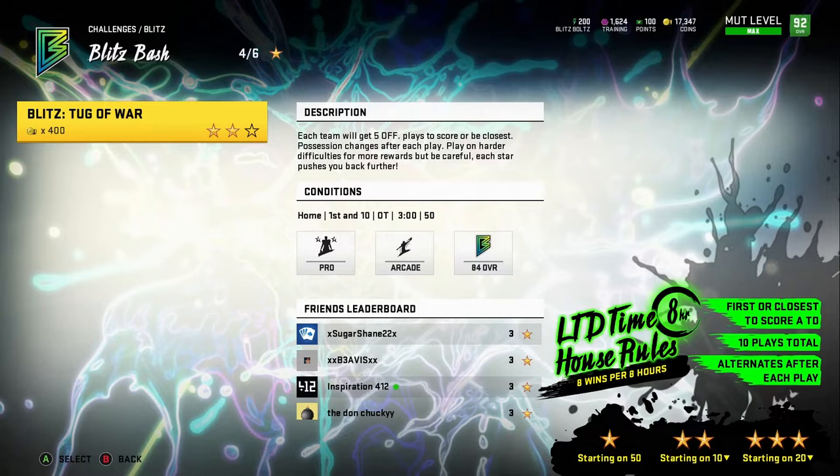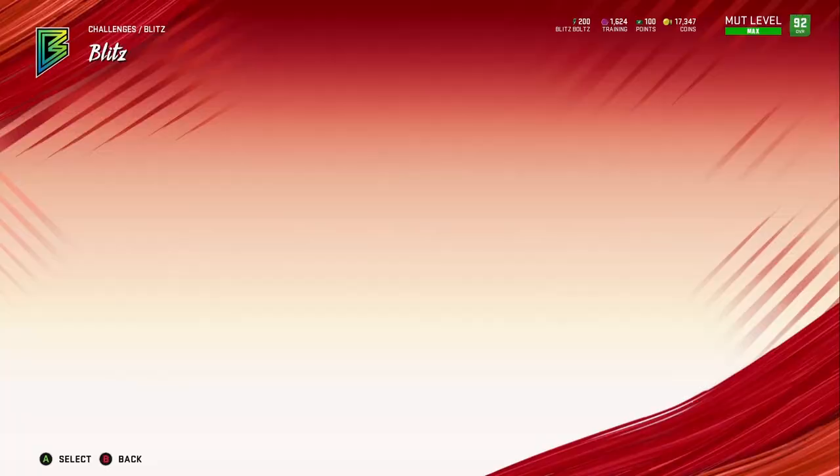You're going to get 200 bolts every eight hours on top of that. Every time you log in — I think it's every eight or four hours — you get 100 bolts for free, and then in the store you can purchase another 100 bolts for 500 coins. So that's 200 bolts every eight hours just from logging in and buying from the store.